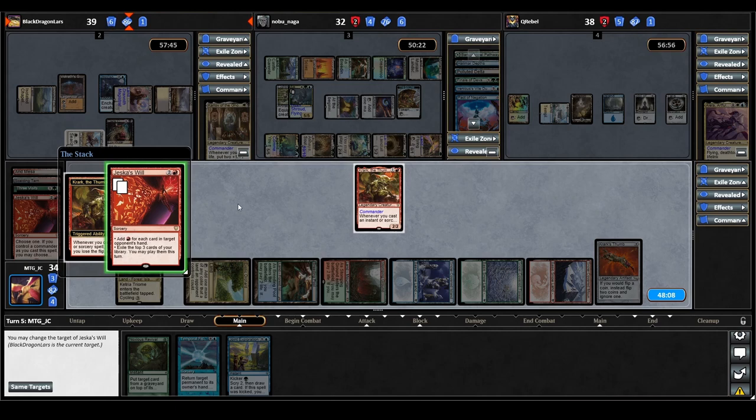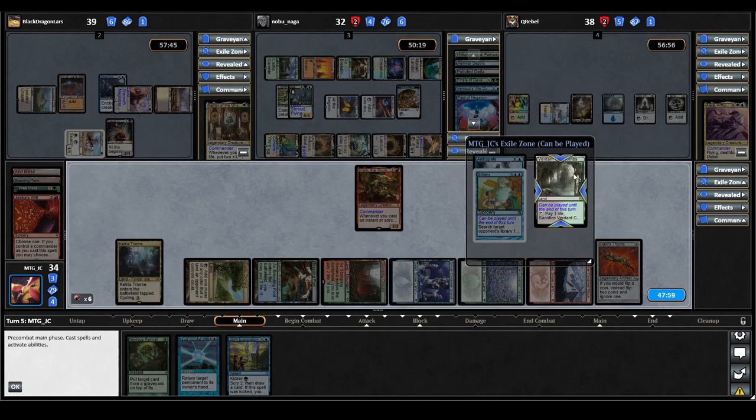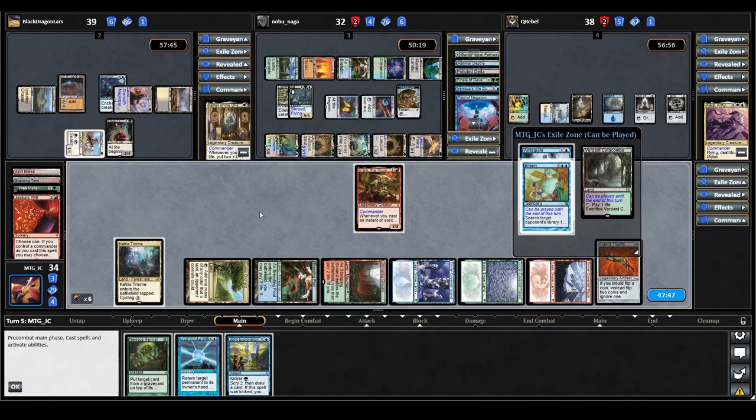From the Jeska's Will copy we get Anticipate, Bribery, and a land. Unfortunately because we failed the first two flips, we don't have as much access to non-red mana as we'd like. This turn could have been very different. So we have to try to slow down the AC player. The plan is to cast Noxious Revival repeatedly, bouncing it back to hand to build storm count, then cast Temporal Fissure to bounce their permanents.